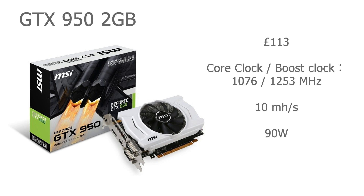With that being said, this is a GTX 950 and it is an entry-level gaming card. The one in the slide is an MSI Armour Edition and it costs £113. The core clock is 1076 MHz with a boost clock of 1253 MHz. It mines at a rate of 10 megahashes per second and it's going to use about 90 watts. This is a good starter card for PC gaming if you're on a budget, and in terms of Ethereum mining it uses very little power and provides a reasonable hash rate.